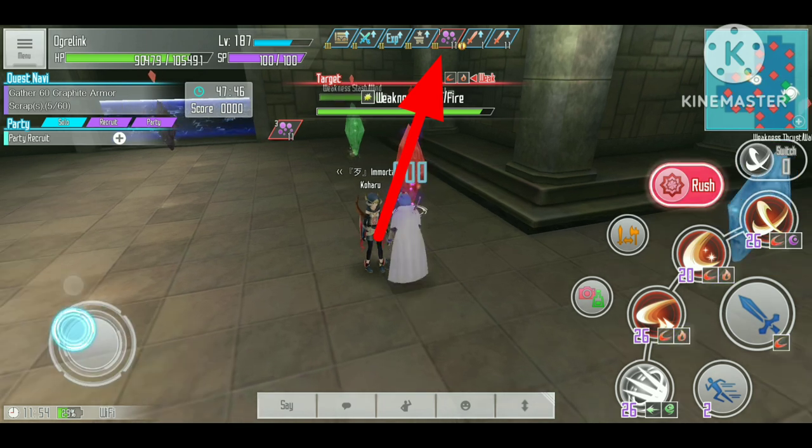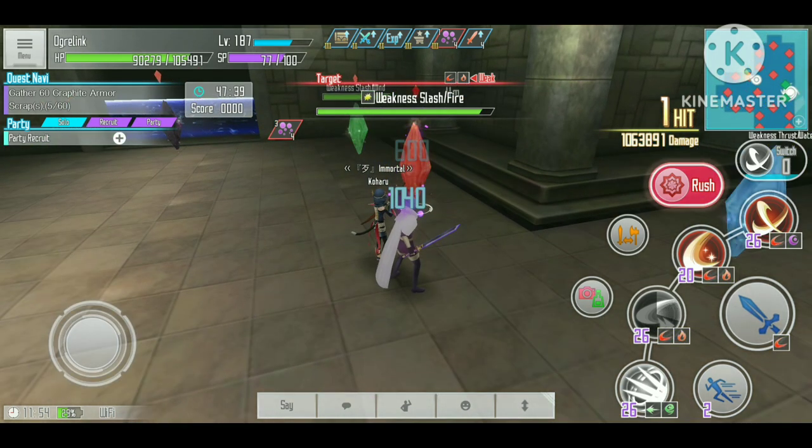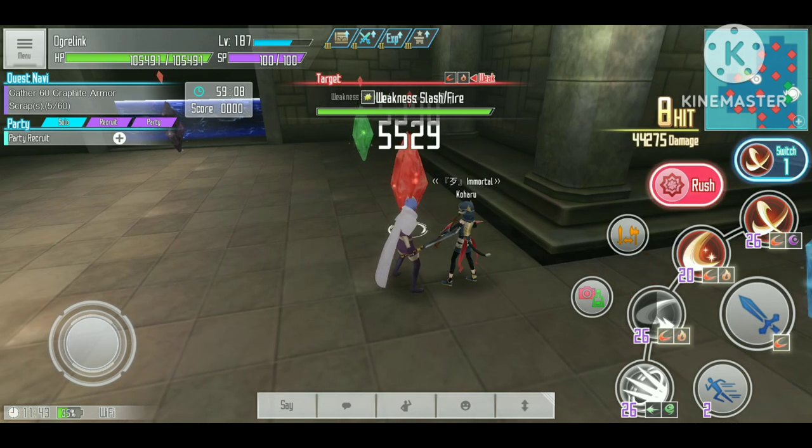Now let's see how much damage we can do if we have other status elements, because the auto save can give us more defense if we have any status elements. The Final Blow Kirito can do 1 million damage right now — so suddenly the scorch is reducing our damage by a lot.